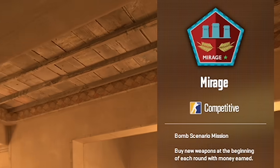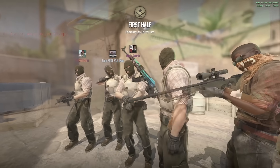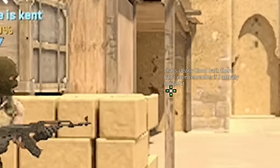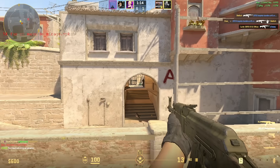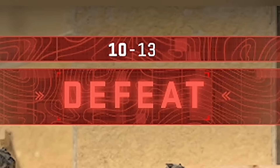Let's play another — Mirage. A map that should perform just about as well as Dust 2. I didn't get a single kill until round 7, and there was actually a guy there — I just couldn't tell because of the low resolution. But the computer handles this map just as well as Dust 2. Thanks to me, we lost.